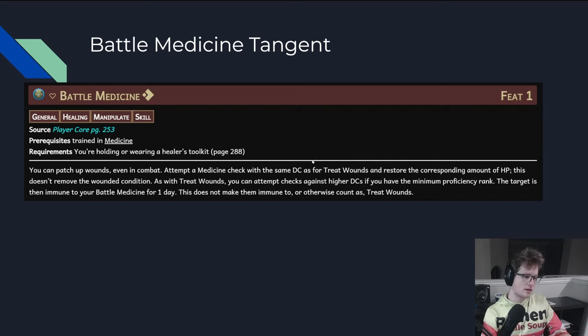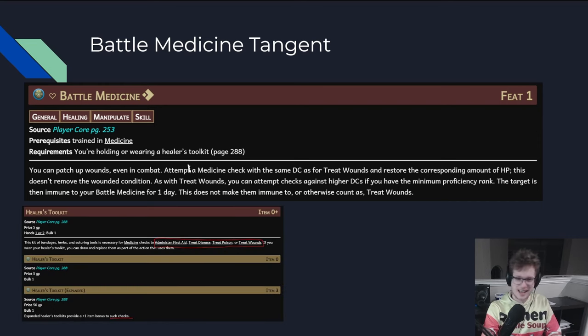Battle Medicine in post-remaster no longer has the requirement of an open hand — but that's just because it was put into the Healer's Toolkit as a requirement of Hands 1 or 2. Also, if you're looking to get the Healer's Toolkit expanded, it doesn't actually work with Battle Medicine rules as written, because it specifically lists out all the activities the Toolkit affects, and Battle Medicine is not listed in those basic activities. So rules as written it doesn't buff Battle Medicine. GMs are free to house rule that — I'm just saying that's how the rules are worded.